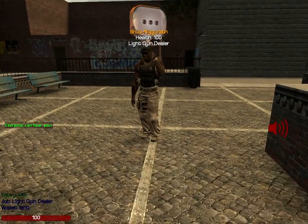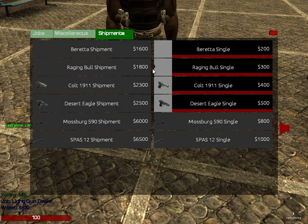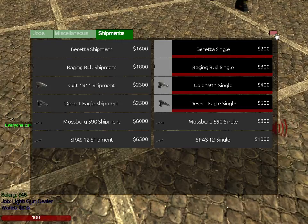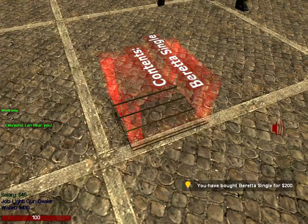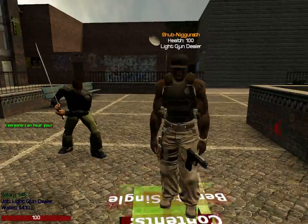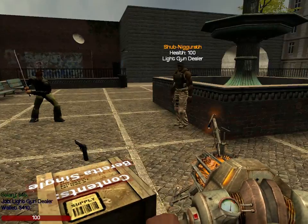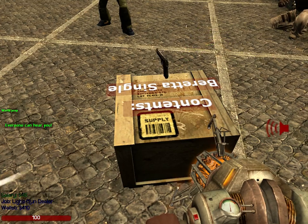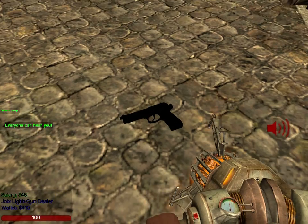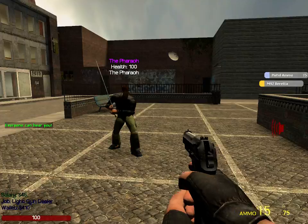Light gun dealer: if you go to F4 and shipments, this is the simple stuff. If you go to F4 and buy something, it takes $200 out of your wallet and spawns a crate — you have to wait for it to load in. Click E on the crate and the gun will drop. On DarkRP, you have to click your activation button on the gun to pick it up.